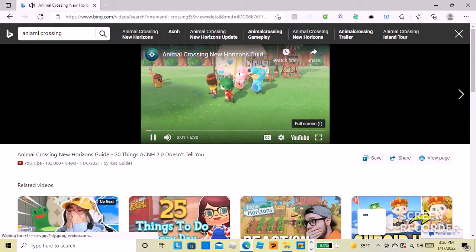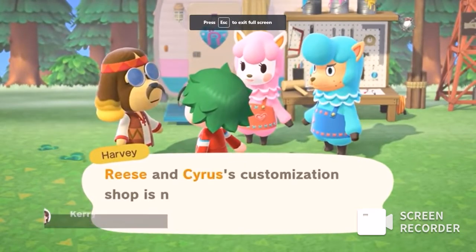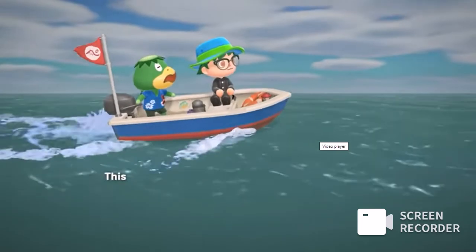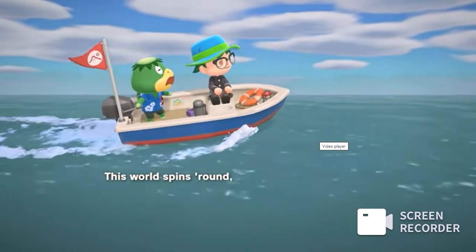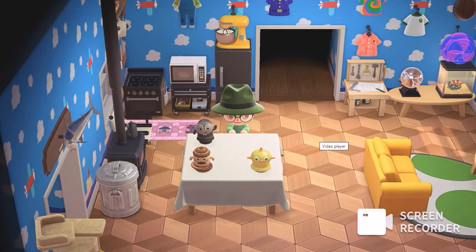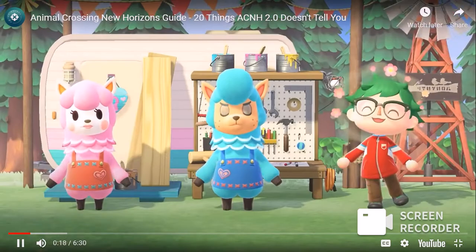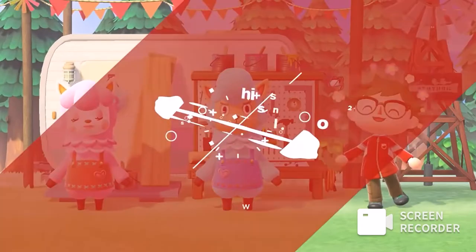It's no secret that there's a lot to do in the latest update to Animal Crossing New Horizons. From new islands to explore to customisable furniture, Nintendo has shown off a lot of what's in New Horizons 2.0. But there's a ton of content and gameplay changes that they kept quiet about too. Here are 20 things that Animal Crossing 2.0 update doesn't tell you.